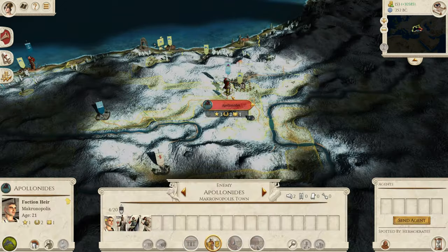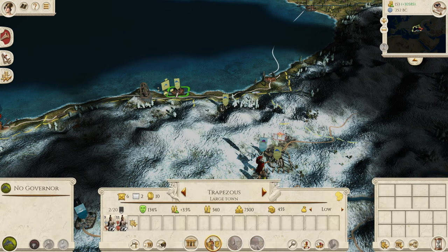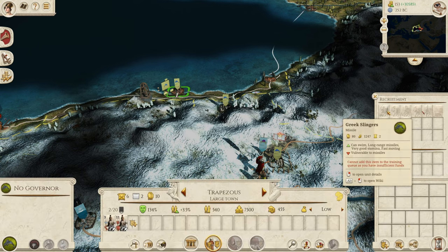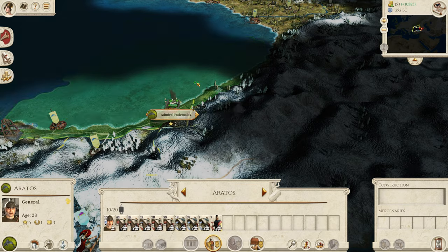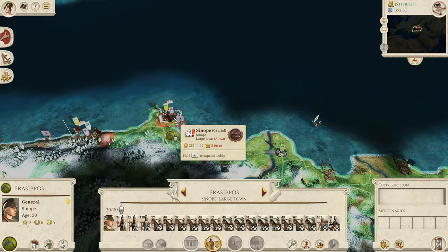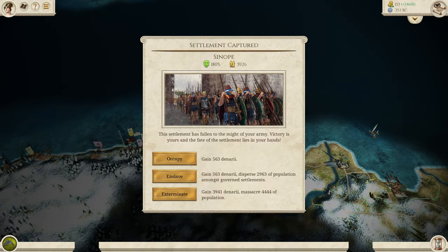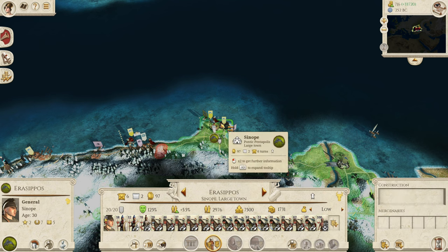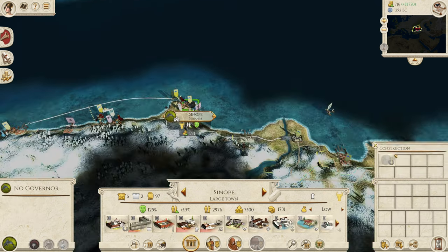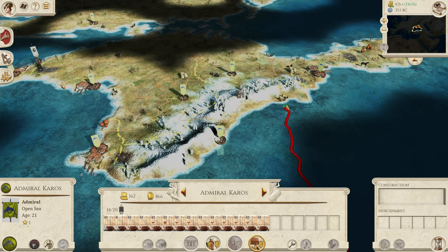Now we'll get this army back on the ships. I'm not too bothered about Trapezus taking these two settlements, as long as they can't take Trapezus itself. We can actually recruit here so I'll recruit a couple of Greek hoplites next turn as well. For safety we're not going to go too far. We'll enslave over here, and leave behind probably the Silesian pirates as garrison troops — seeing as they're pirates. Let's get you on here and end the turn.